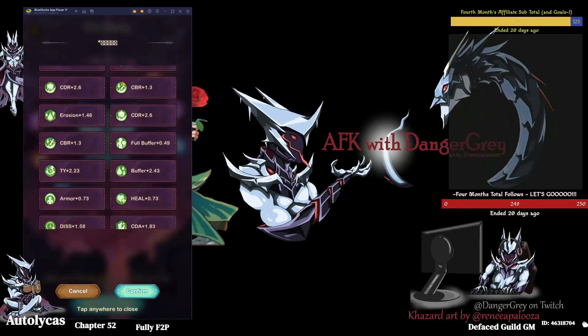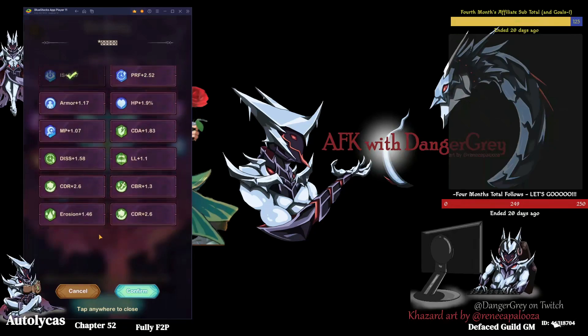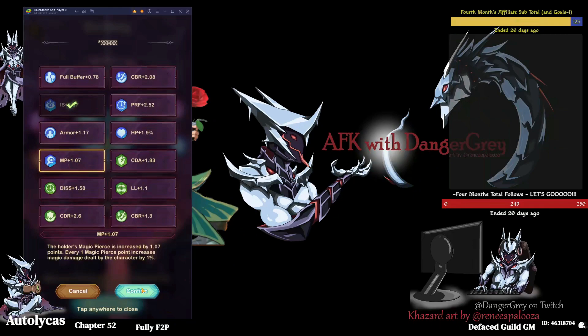The point of this wasn't to build the perfect artifact — when you want to build a perfect artifact, you're going to use a lot of golden totems. The point of this was to build an artifact and show you how it works.